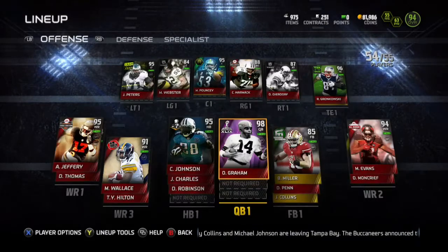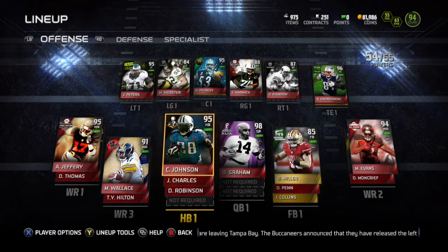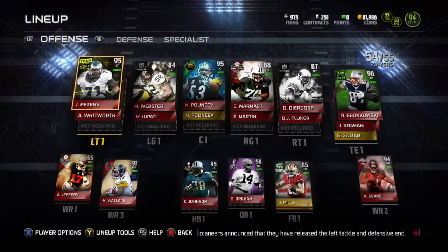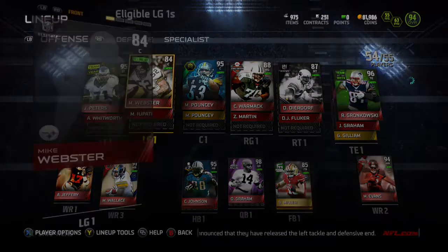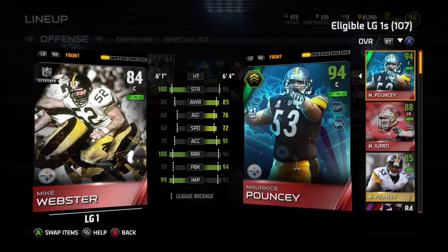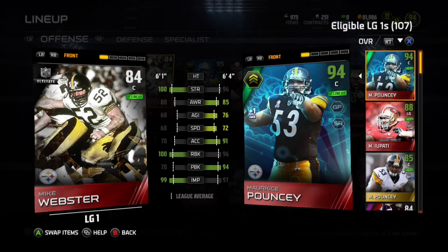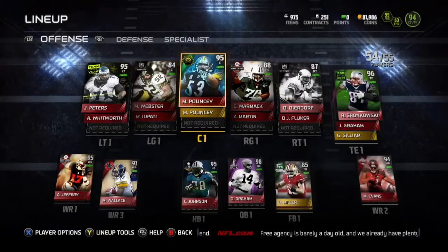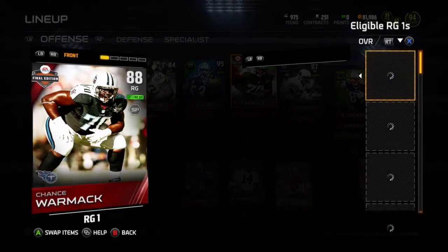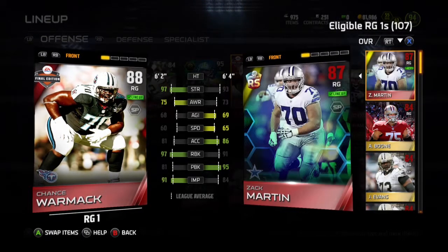My team is a 94 overall. It used to be a 95 overall actually, really close to 96. But I decided to downgrade my offensive line and my linebackers just because I feel like they play better. At left guard, I'm running an 84 overall center, but his run blocking stats are amazing — 100 strength, 100 run block, 99 impact blocking. Just not really much in terms of pass block, which I think was only 75.